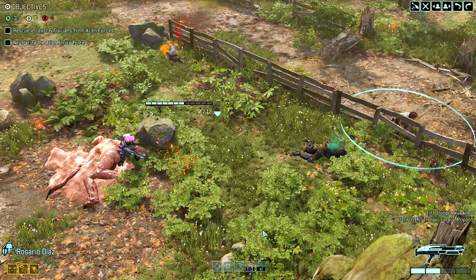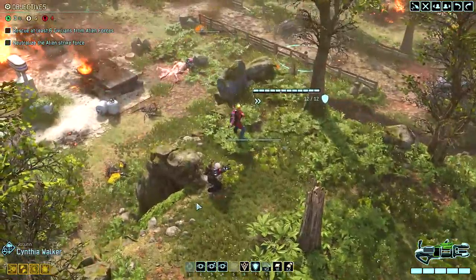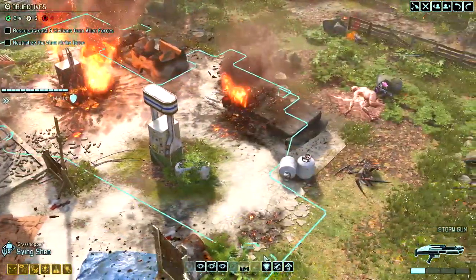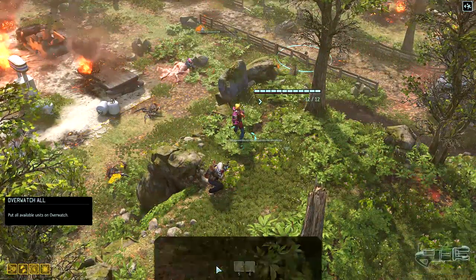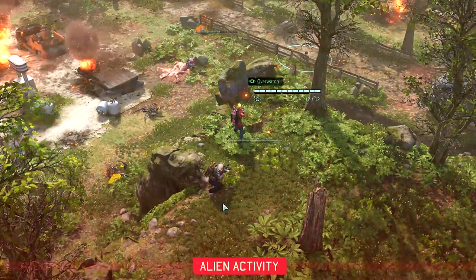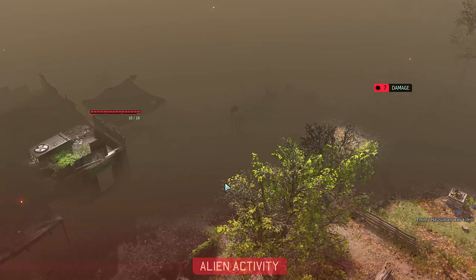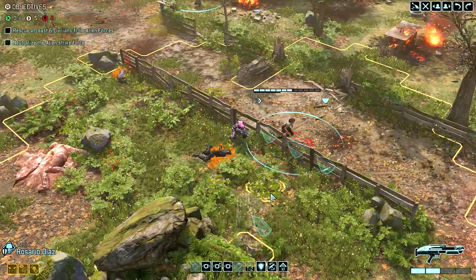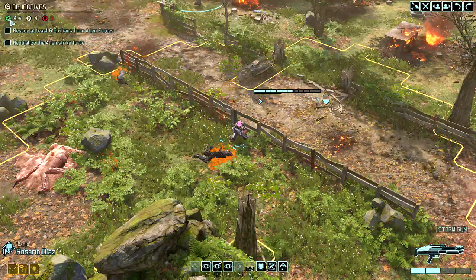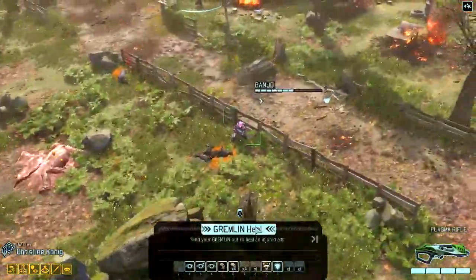So I think next turn we can probably grab a couple more civilians. I'm going to go ahead and move Cynthia as close as I can and put her on Overwatch. With Grasshopper, I'm just going to leave him where he stands and put him on Overwatch too — that's the whole squad. Everybody else already did what they could. They're being very annoying right now. Let's rescue a person. Go! You're safe! We're moving up on my little meter here. I'm just going to reload and heal for her whole turn.